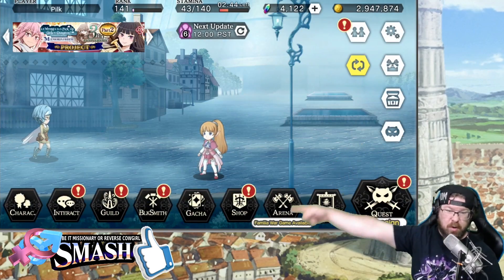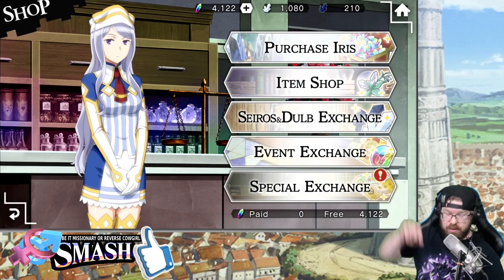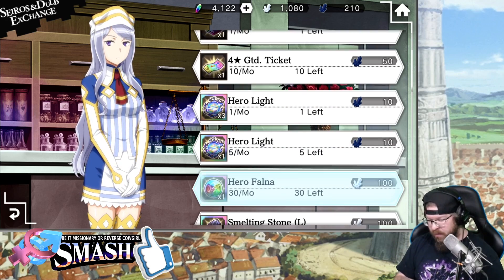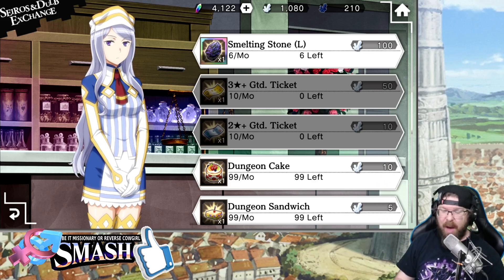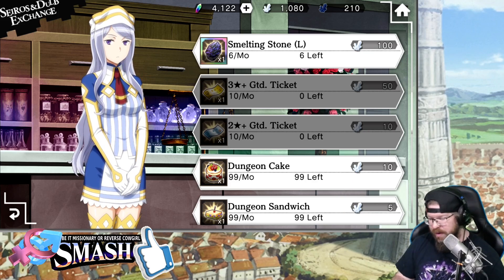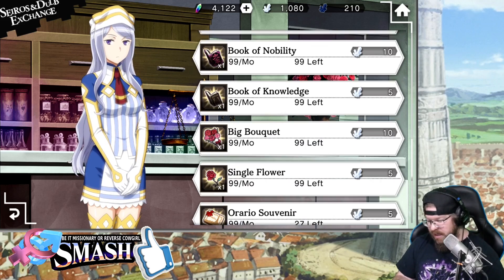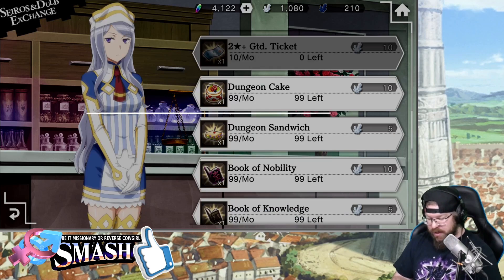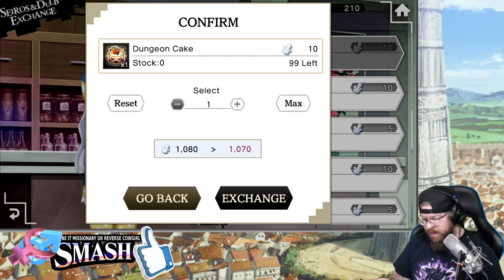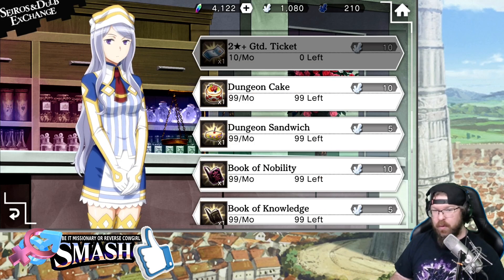Once you have those sold, go to the main screen and hit shop, then the Sirios and Dolbe Exchange. Coming down here, you've got 3-star tickets and 2-star tickets — I like grabbing those because there's a possible 4-star in there. One of my favorite things to do is come down and grab CP items. I've got 1,000 Sirios. I can actually max out my dungeon cakes — dungeon cakes are one of my absolute favorites to stock up on because most units take them, giving 400 CP to the right unit.